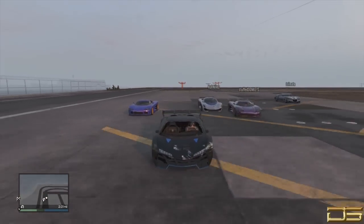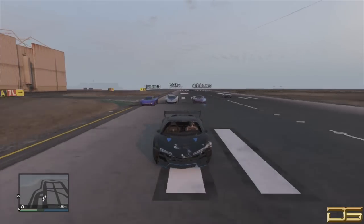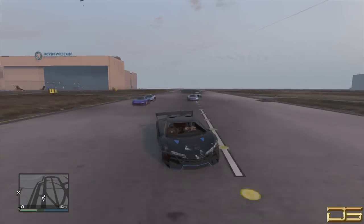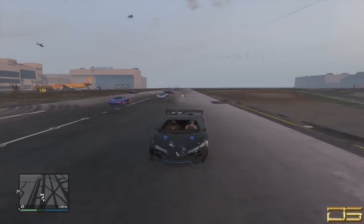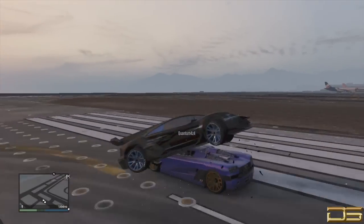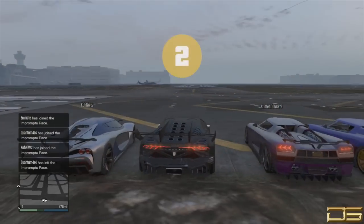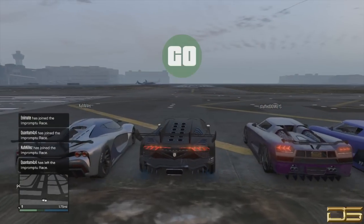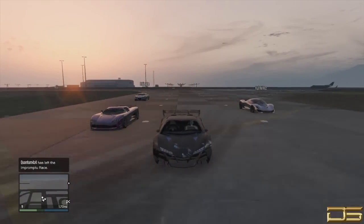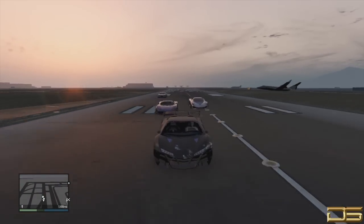Top speed overall — you're going to see in one of these clips I let the Adder actually catch up to me and I'm going toe to toe with them. Overall, I would say this is probably the best supercar now, at least just for online. For racing, I would definitely suggest maybe either the Entity or the Turismo. If you can figure out how to control this car, you can be one of the best racers because this car definitely has the speed, acceleration, and the looks.